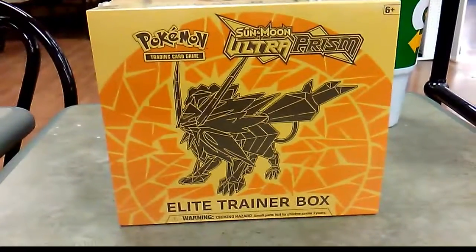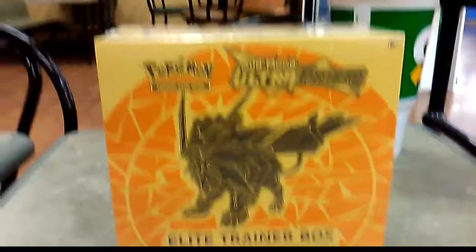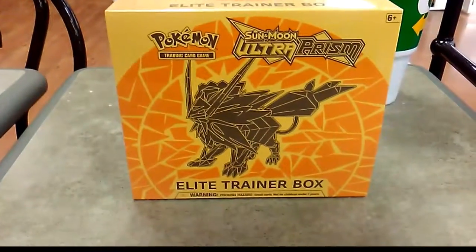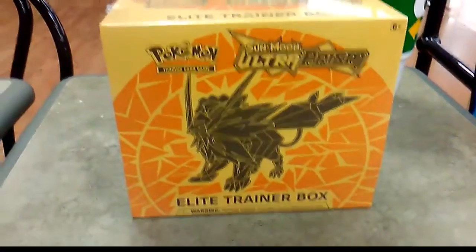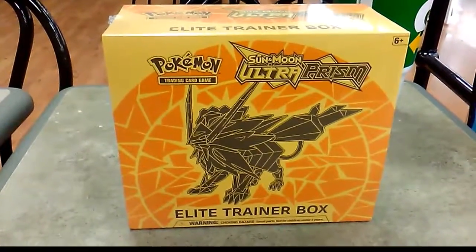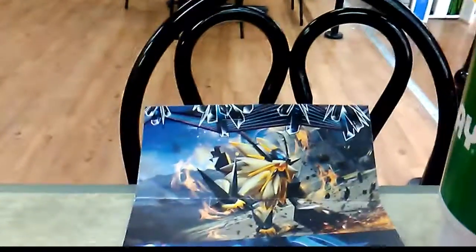I know I'm late to the party but here we are with the Ultra Prism Elite Trainer Box. We got both versions, a bunch of things over here and more to get into. Right now we're going into the main yellow box — we can't wait to see what we get. The contents of each Elite Trainer Box come with the pack art for all the cup packs we're going to see today.